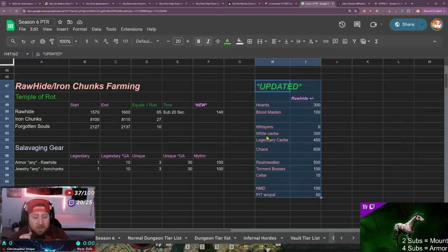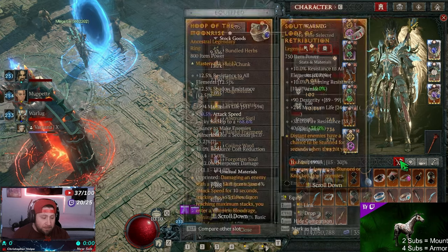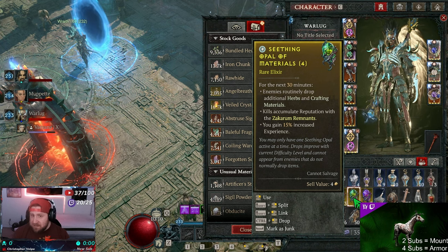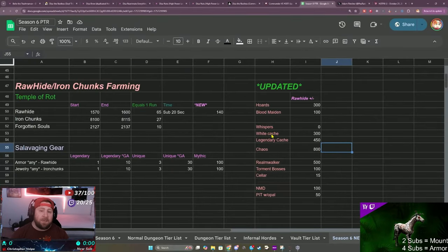We tested hordes, blood maidens, whispers with different caches, realm walker, tormented bosses, a cellar, nightmare dungeons, and the pit with the opal. All numbers besides the pit were tested without the opal. The seething opal increased material gains are nice, but opals aren't guaranteed every time - they're completely random. When they do drop it's a nice buff, but for testing purposes we needed baseline numbers without inflating them.